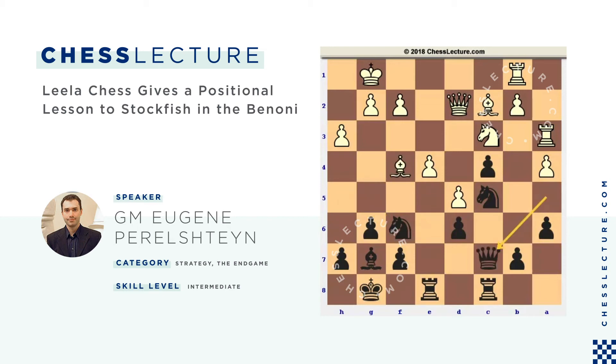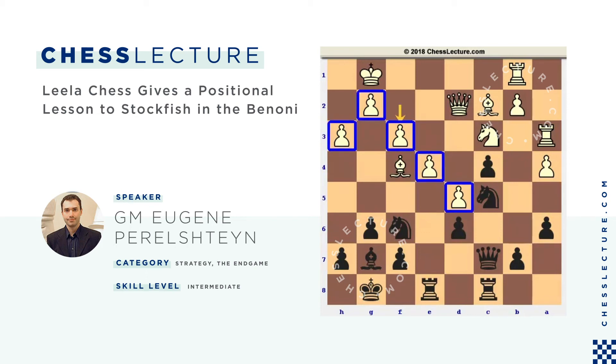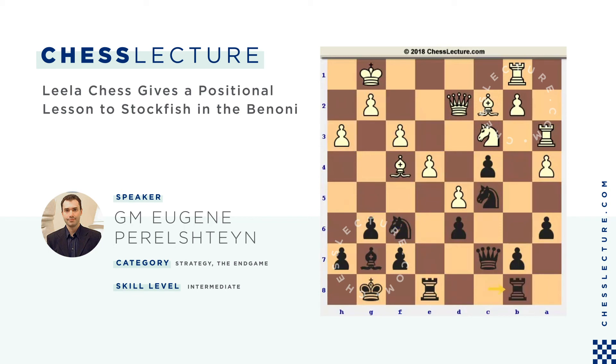Black is actually pretty comfortable here. Bishop f4 hitting the pawn, queen c7 protecting the pawn. f3 — I'm not a big fan of that move because it weakens the dark squares. If the bishop on f4 is gone, there could be a way to get to those squares with knight h5. Rook b8 — first things first. Remember the idea of this opening: to try to get the b-pawn going? a5 stopping it. Nevertheless, b6 — the b-pawn is going to get traded whether white likes it or not. Takes, takes — now we have a nice target.